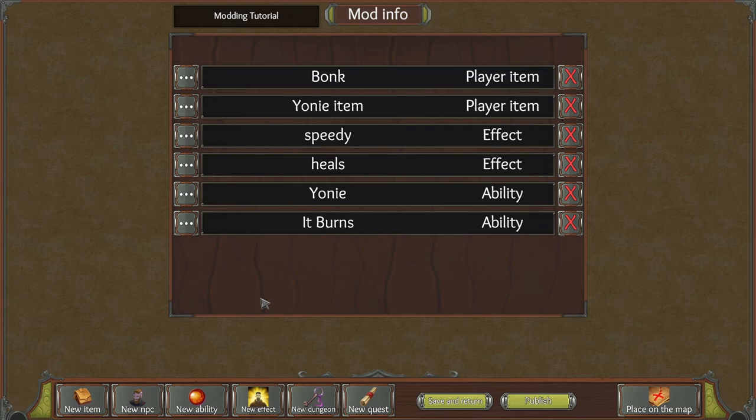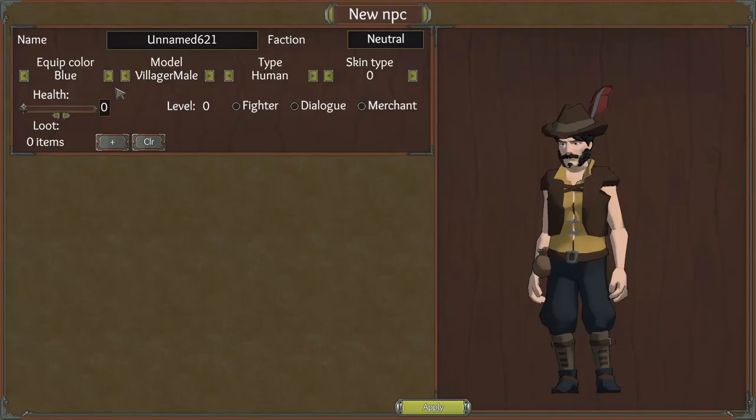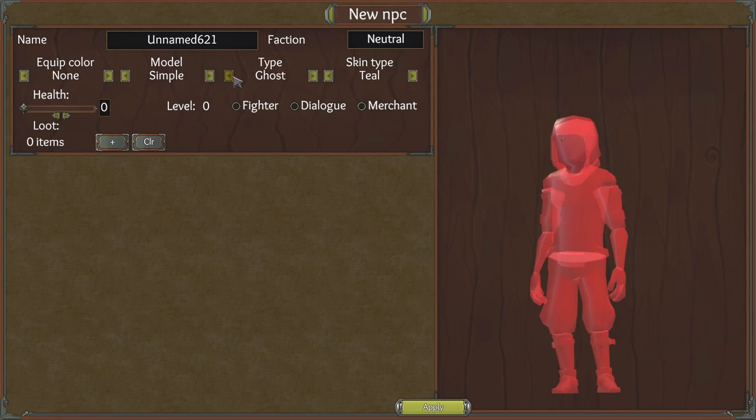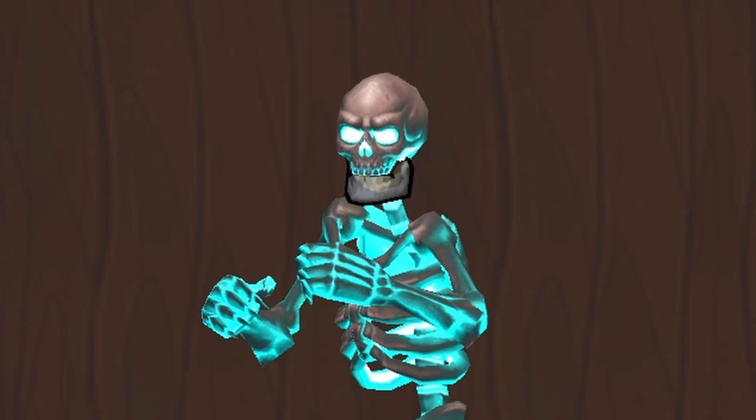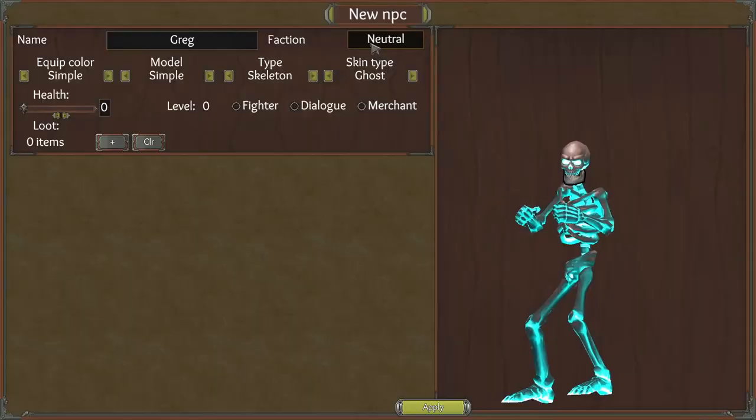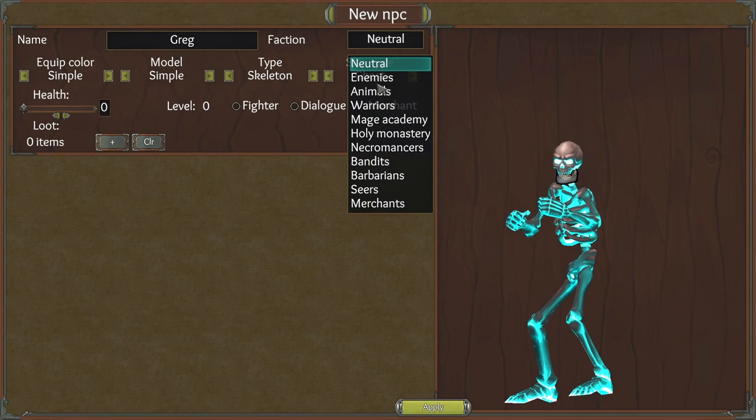Now that we've got the abilities out of the way, time to move on to our NPCs. Here we can name them — make a villager, ghost, or skeleton. We might make a skeleton. Another type: rags, hunter, knight — we'll just keep it like that. His name's Greg. He's going to be neutral, going through all of the factions he can join — enemies or neutral, we'll keep him neutral. Give him a bit of health. He's going to be level 0 anyway, and he's going to have some dialogue for us.